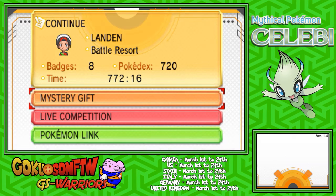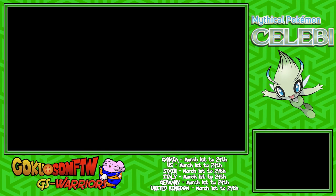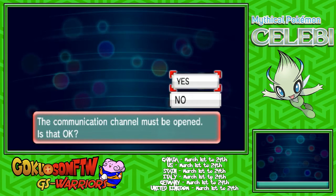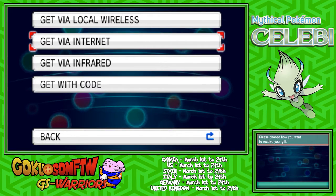All you have to do is go into Mystery Gift right at the start of your screen, and then from there you click on Receive Gift. You click OK or Yes and then you go via Internet.